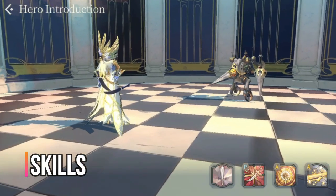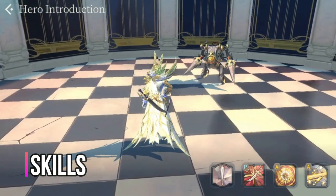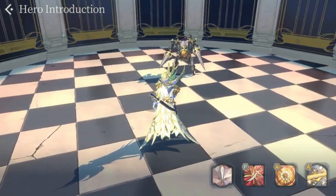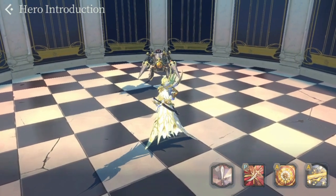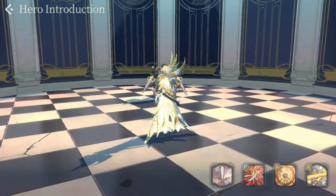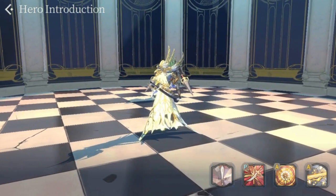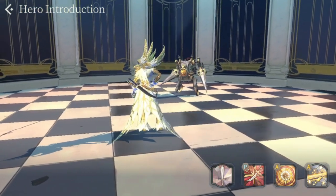For his fate cores, Baraka currently has three. The first is King of the Wasted Red, which is a black fate core. His most recent fate core is Black Moon Baraka, which is a blue fate core.